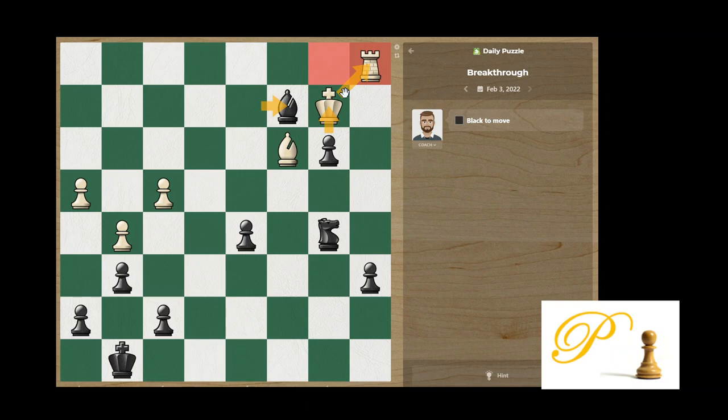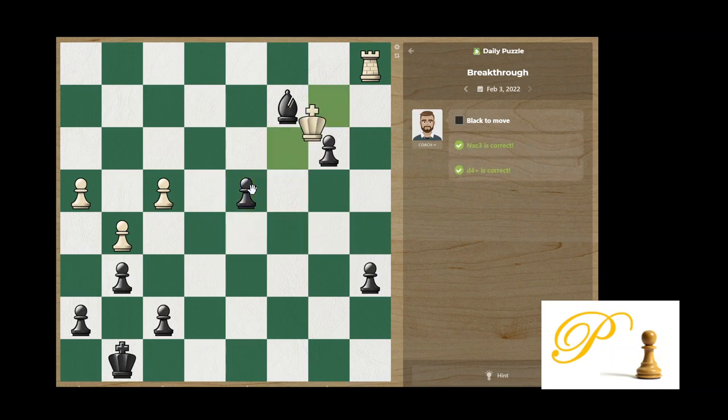I don't see any big threat from white, and there's a lot of time. You can't calculate perfectly, but you get 90% confidence — you should be confident to move. So now let's take the bishop. Good, he takes it back. Now we give him a check. Good, he goes back — he doesn't want to take us.